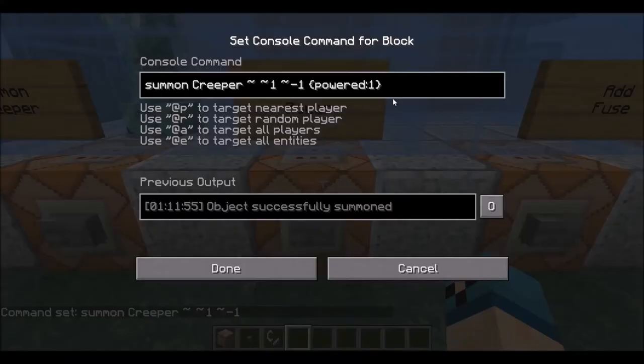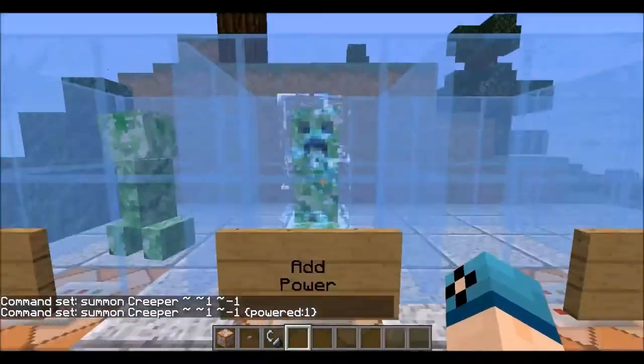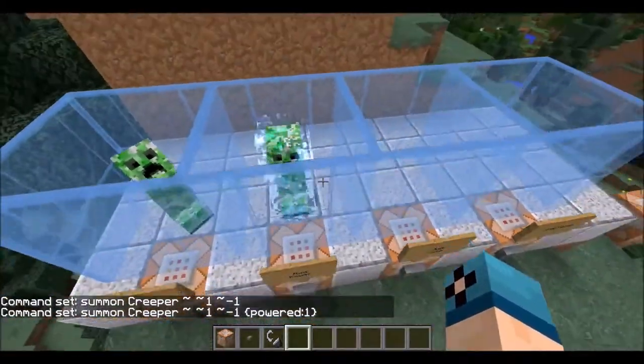And then we're going to add some power to him. Just throw your curly brackets down and type in `powered:1`. This is just telling our creeper that he's going to be all electrified and lit up — he's going to be the main star of the show. It's just a true or false statement: one standing for true, zero would be false. And that's just going to give him that cool little blue glow.